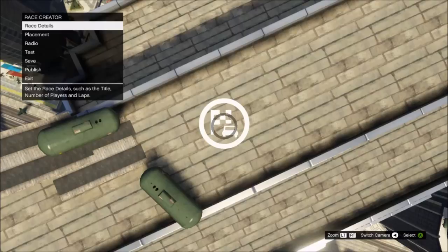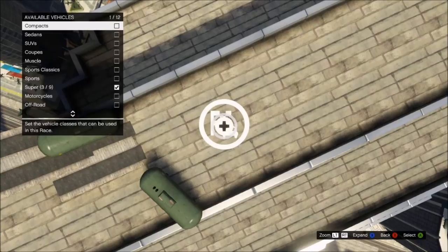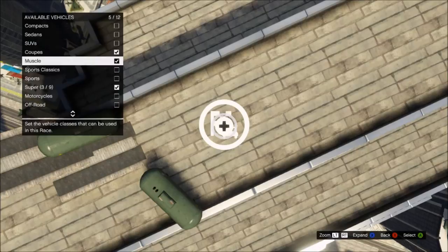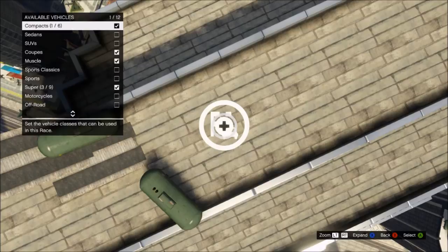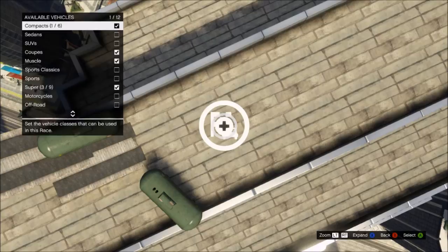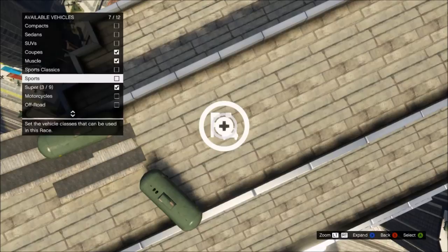Now I'll show you how to change your vehicle types. Go into available vehicles and press A or X to mark or unmark the types of vehicle classes. If you wanted a Panto race, press X or square to expand that class and then you can just pick the Panto — say one or six. The problem with just having that is customs will be turned off, so if you wanted customs you need to pick another car and have two in there; then you'd be able to use your custom Panto, but it means people might choose the wrong car.